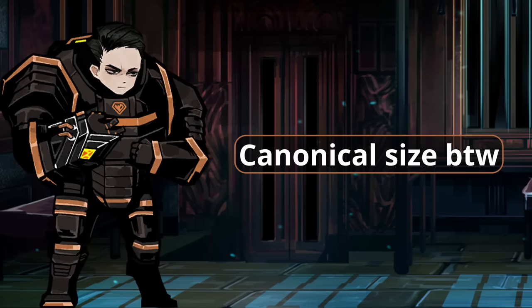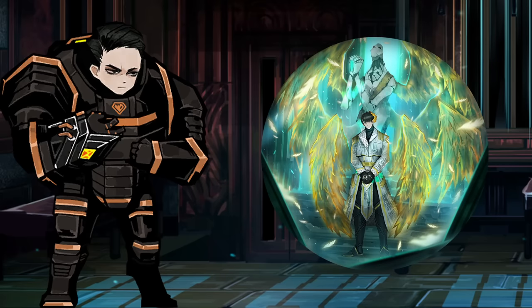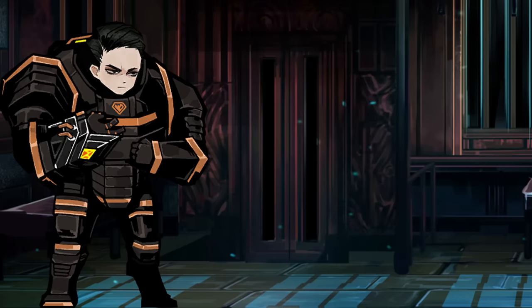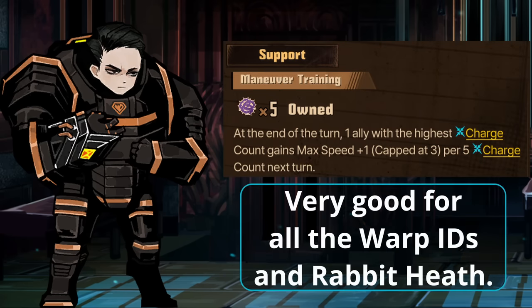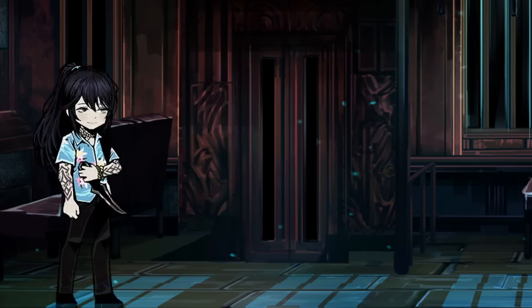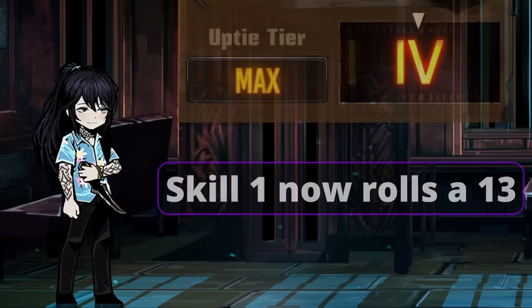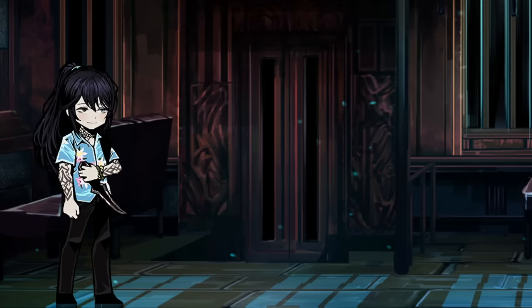Rhino Merceau was an easy benchwarmer choice. Most Merceau IDs are not going to do very well for anything besides using pursuance, which is really good in this railway, since healing is limited and living is based. You can absolutely run Rhino or Warp Merceau, but I benched Rhino for his passive, which gives more max speed to IDs with charge. TingTang Honglu was another easy choice for me, and another one whose uptie 4 I would recommend, though not to the extent of Warp Ryoshu. Strong skill 1s, especially for clashing, are really useful here.